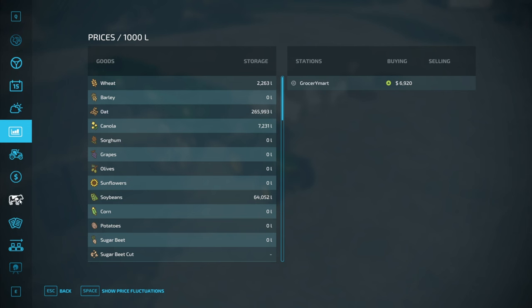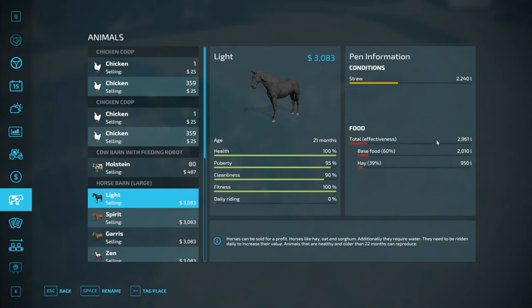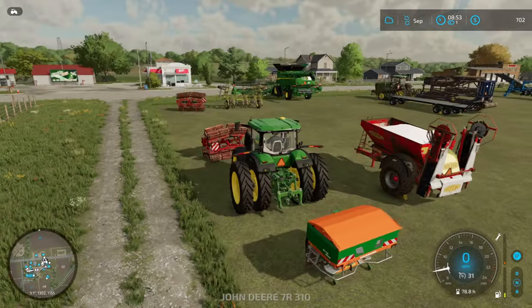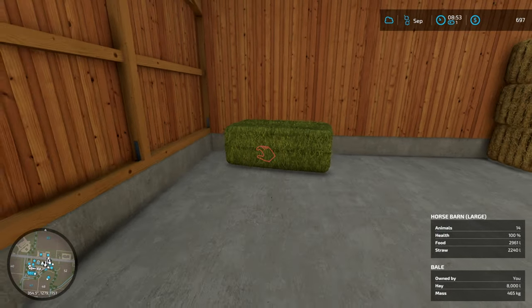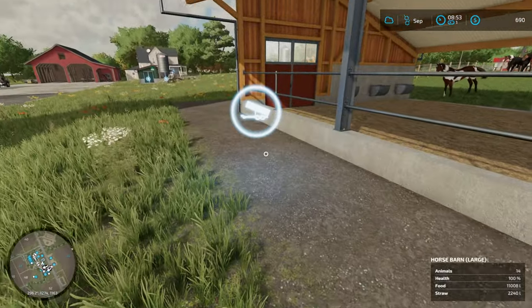The chickens are mostly taken care of. Let's skip the cows and go to the horses first, because I can probably take care of them really quickly. They need some hay. They could actually use some oats too, although they're at 95% - so I might hold off on the oats just a little bit. We'll grab some hay though. There we go, last bale. Horses enjoy!